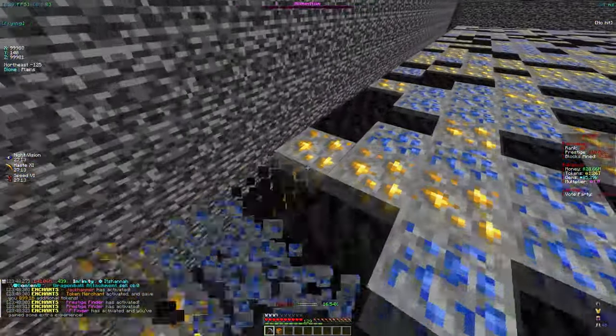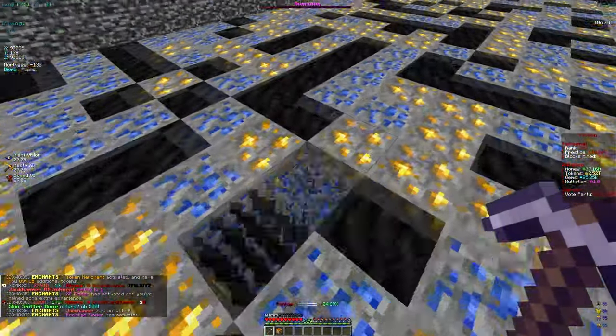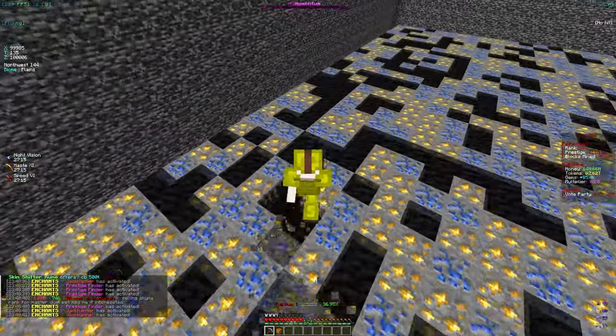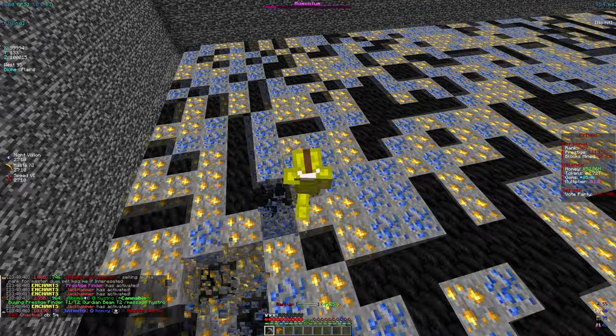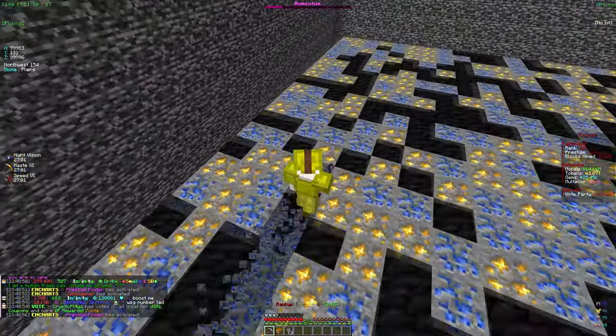Let me go straight to my mine and start mining. As you can see, we just went from 60 billion to 1 trillion tokens just like that due to our enchants, and now we're back at 2 trillion. We are making an insane amount of tokens with our pickaxe, and thanks to our armor that we're currently leveling up, we're just generating tokens at an incredible rate.